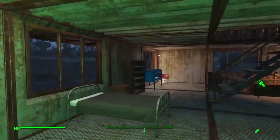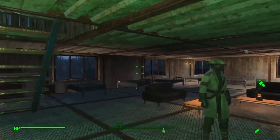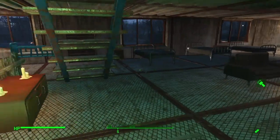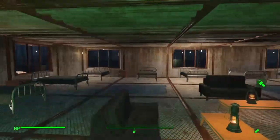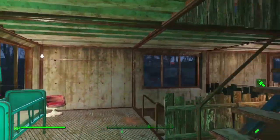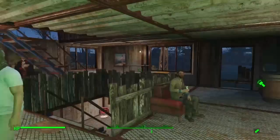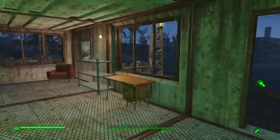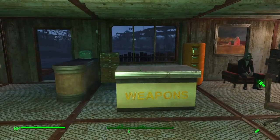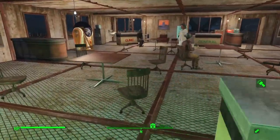I got a couple of areas — some baby cribs too. This is the main quarter, like for Preston Garvey if he wants to come camp out. He'll sleep anywhere though, so I got some extra beds. Moving up top, this is the lounge area — working tables, shelves, and a weapon depot. I got some stuff I need to put in the weapon depot.